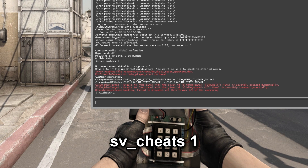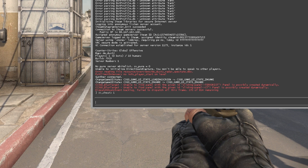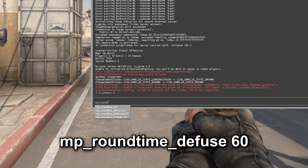sv_cheats 1 allows you to use server settings such as infinite round time, infinite ammo, flying around the map, etc. Now, it is impossible to set a truly infinite time here, but you can set the round time to one hour.